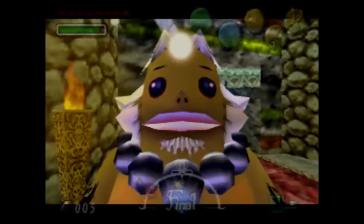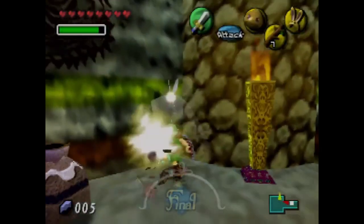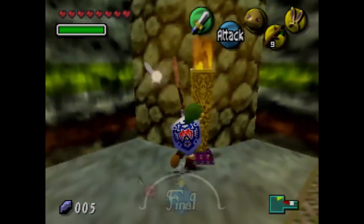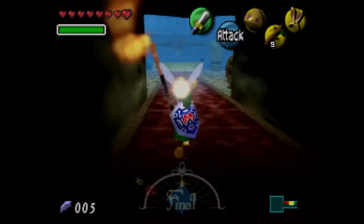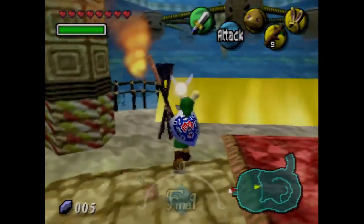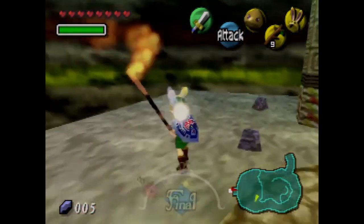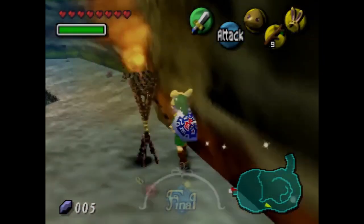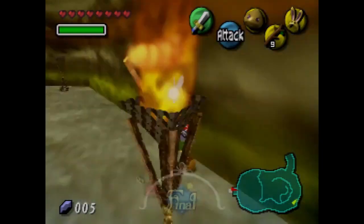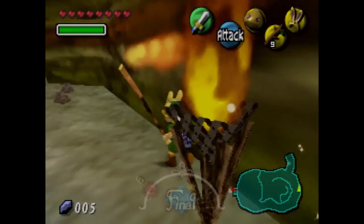And here we go. Look at these Gorons — they're shivering. You can't do this unless you've put the Goron baby to sleep. So we're going to put the bunny hood on. We want to basically light all these torches. You can maybe do this without the bunny hood but it'll probably be much harder. I always do it with the bunny hood.